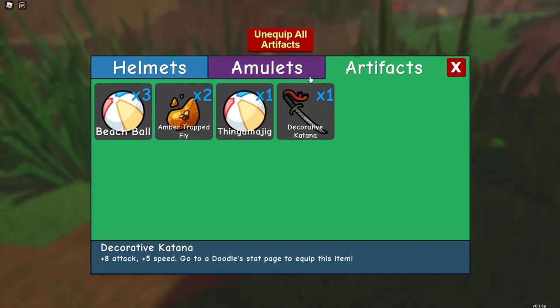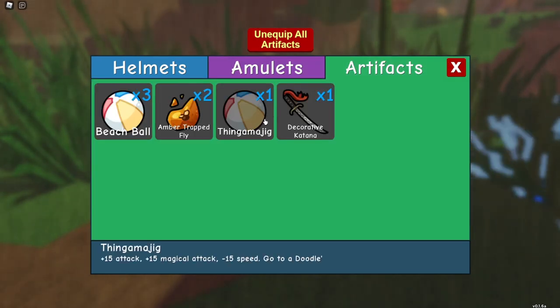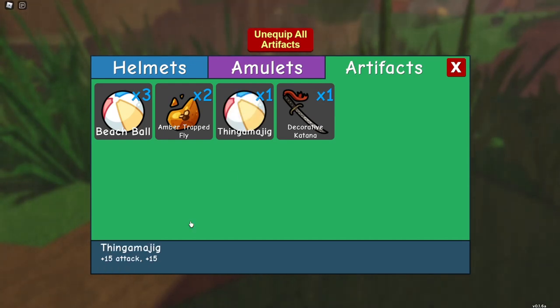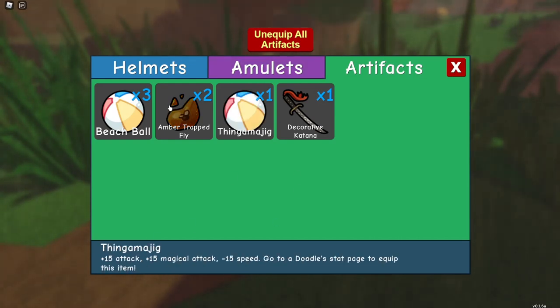You can first get the Decorative Katana very early on in the game from a weird fox lady that comes up to you — you battle her and you get it. You can also get the Thingamajig from the questline, I think, because I haven't found it in the wild anywhere. It looks exactly like the beach ball, but it's obviously not — different stats, different name.